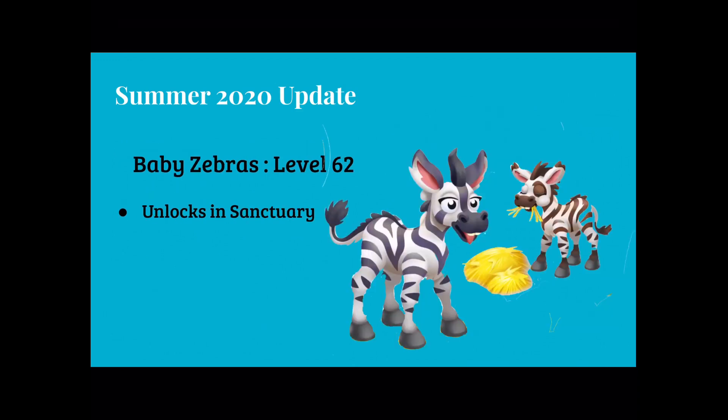This is a new thing in our sanctuary — baby zebras! You can unlock them at level 62 if you complete all the puzzle pieces for them. These are really cute and they come with new decor as well.